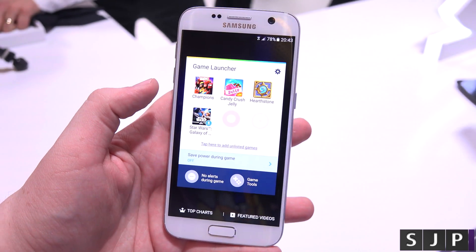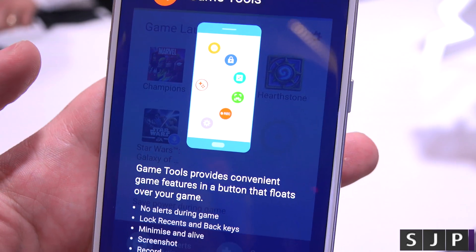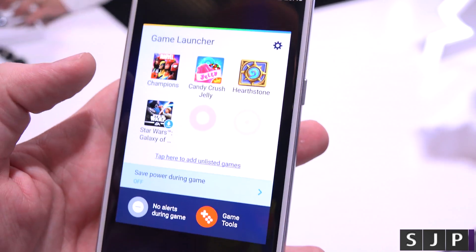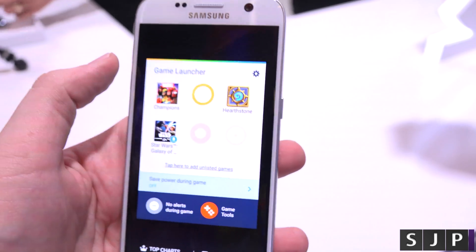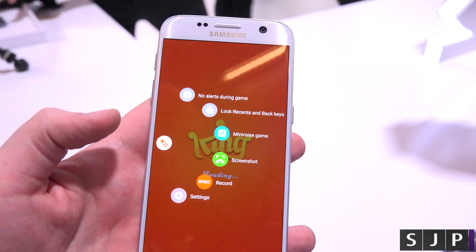So if you tap into your game tools, it will bring up an extra kind of on-screen launcher when you're playing a game. So if you start playing — let's say we try and play this one — you get a little launcher there.